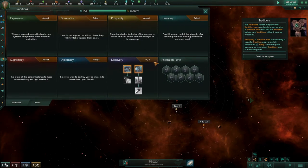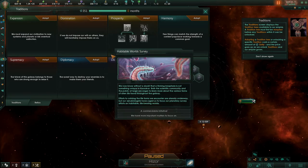Traditions. Okay, so we've accumulated enough unity points — oh wait, capital world survey. We now know without a doubt that a thriving biosphere is not something you need on Kazakar. Both the scientific community and the public at large are eager to learn more about the various forms of alien life found throughout the galaxy. Efforts to catalog the life forms we encounter are already underway, but our xenobiologists have urged us to focus our planetary survey efforts on habitable, life-bearing worlds.